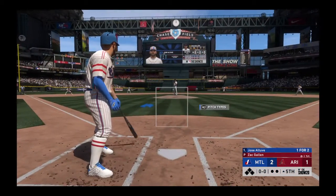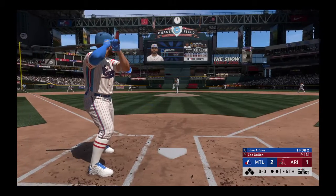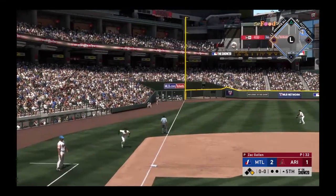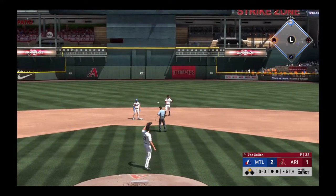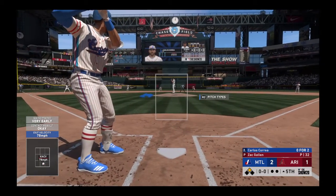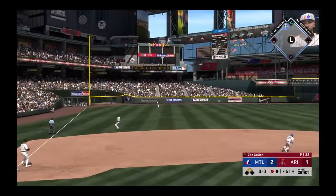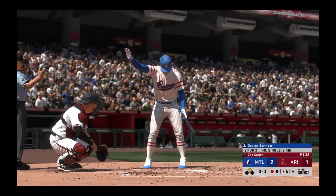So the batting order turns over now — set to go Jose Altuve, one for two with a double on the ledger so far. Altuve — base hit, line drive into the corner, he'll get it into second. It's Carlos Correa now — he offers at it and hits it in the air to left, Peralta is under it, makes the play, one away. The runner not tagging will retreat to second base.